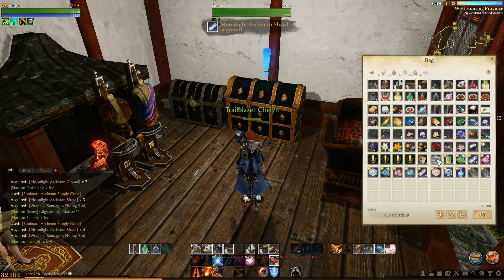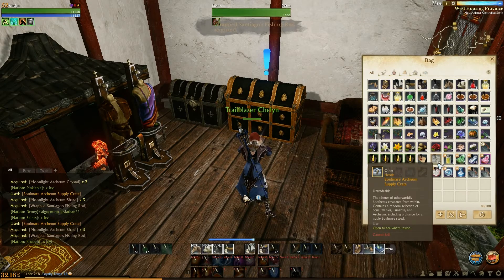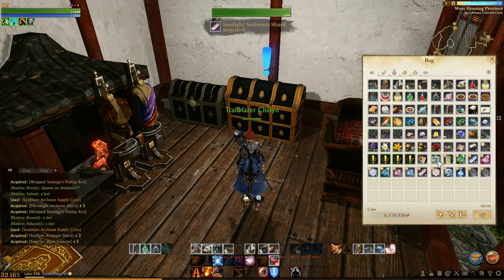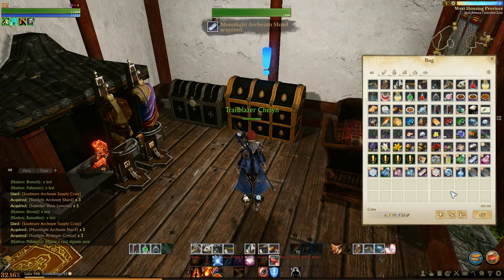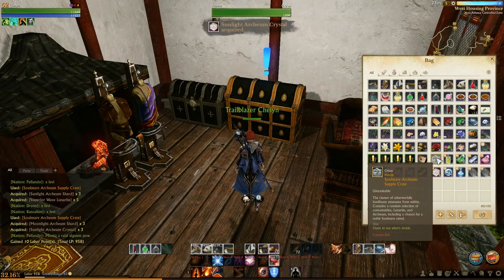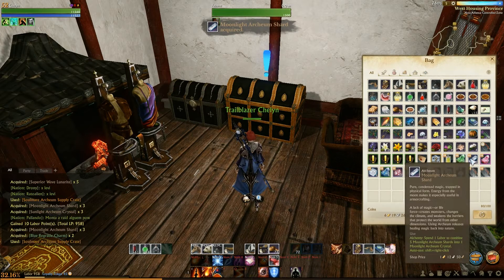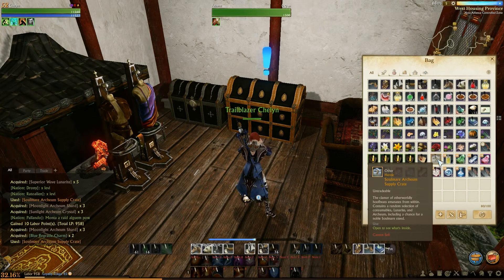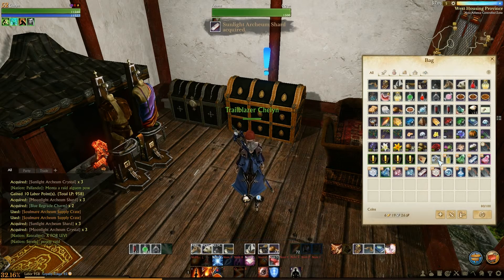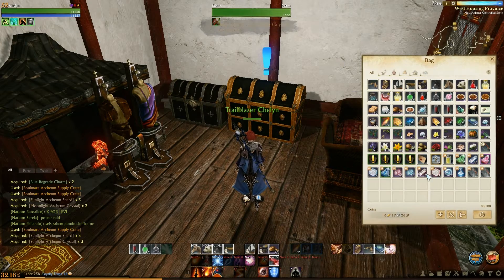Moonlight Archeum Shards and another Fishing Pole. Sunlight Archeum Shards and a Superior Wave Lunarite. Moonlight Archeum Shard and Sunlight Archeum Crystals. Moonlight Archeum Shards and a Blue Regrade Charm. Sunlight Archeum Shards and Moonlight Archeum Crystals. Sunlight Archeum Shards and Sunlight Archeum Crystals.